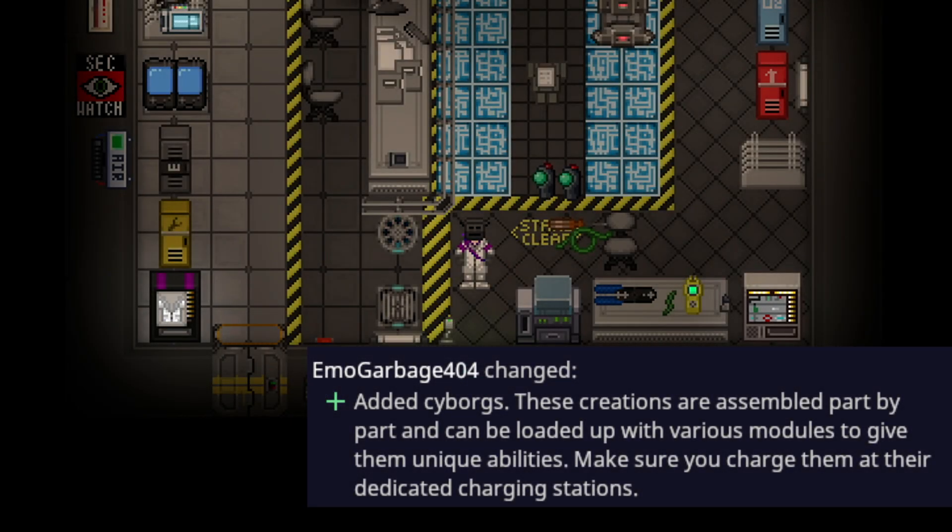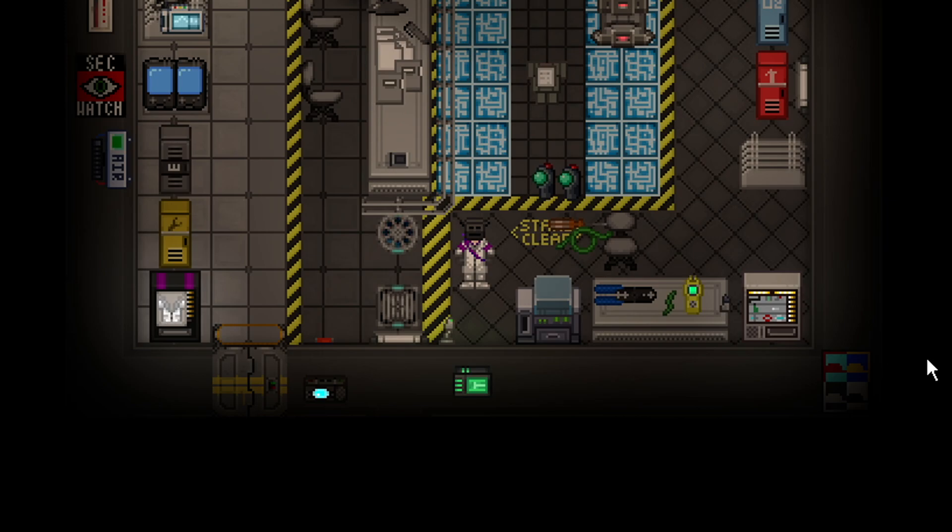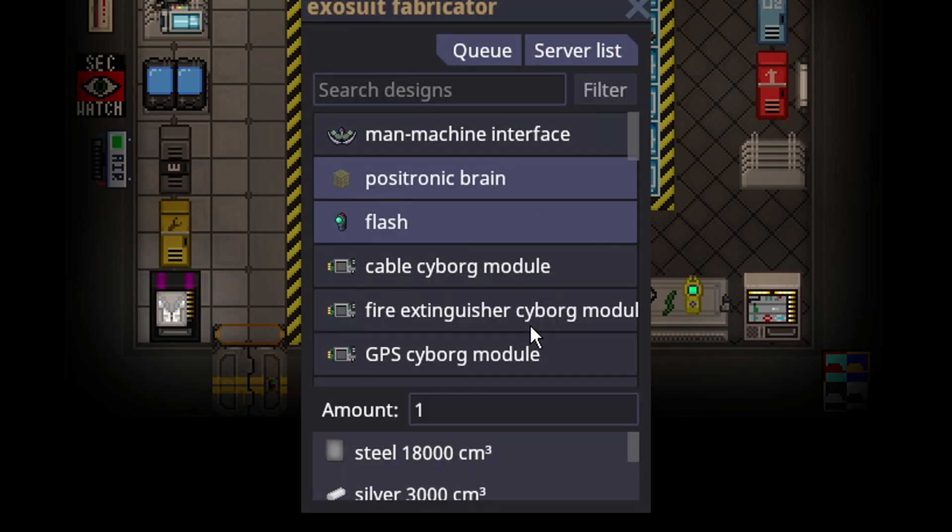Cyborgs, or Borgs, were added to the game. They are built by scientists and presumably roboticists. To start building a Borg you need to go to the exosuit fabricator located in science, and without any technologies you're able to build a Borg.